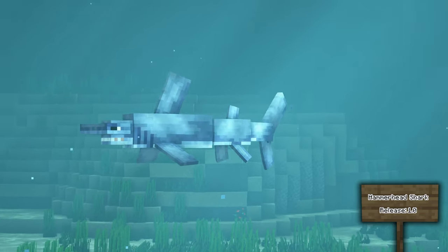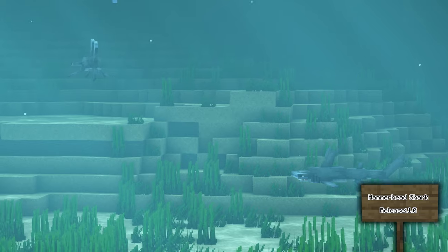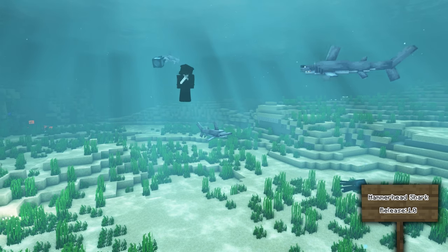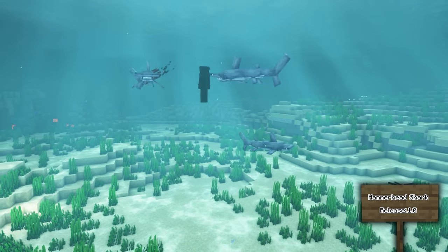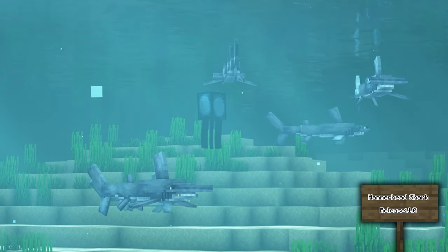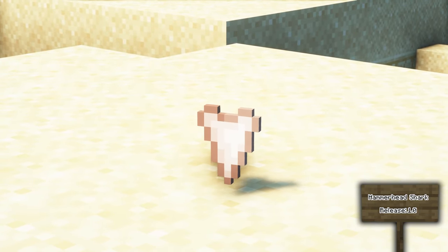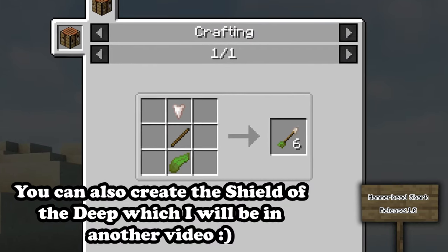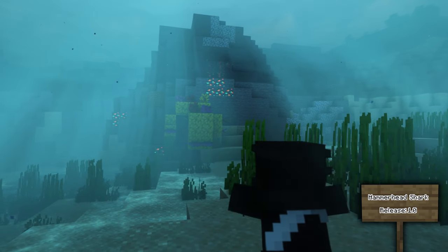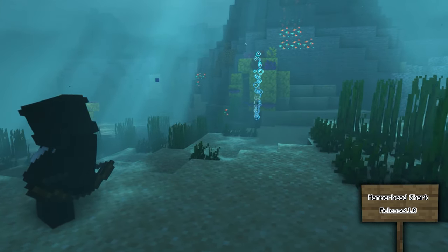The Hammerhead Shark can be found swimming in the warmer waters of the ocean. These sharks are neutral but will attack anything if it gets below half health, so make sure you're at full health when swimming. They normally eat tropical fish and squid. You know when they're about to attack as they start to circle their target. When killed, they can drop a shark tooth, which can be crafted with other materials into shark tooth arrows that deal extra damage and travel faster underwater than normal arrows.